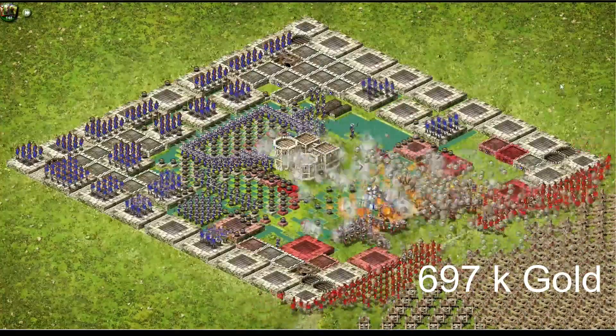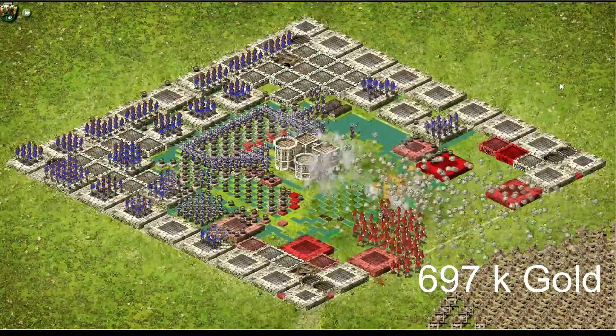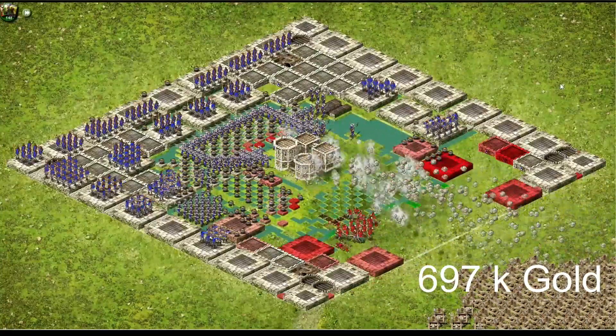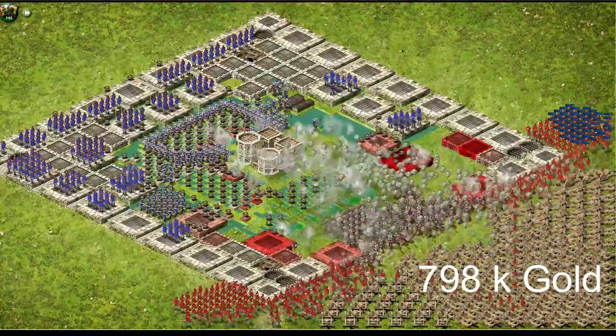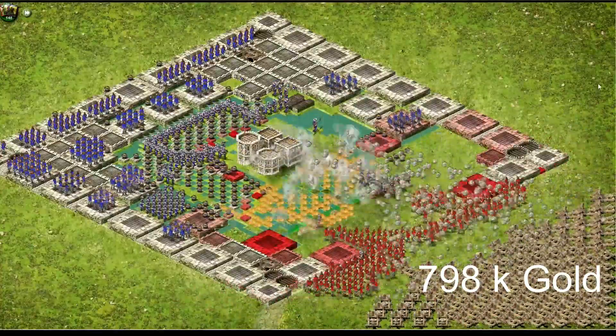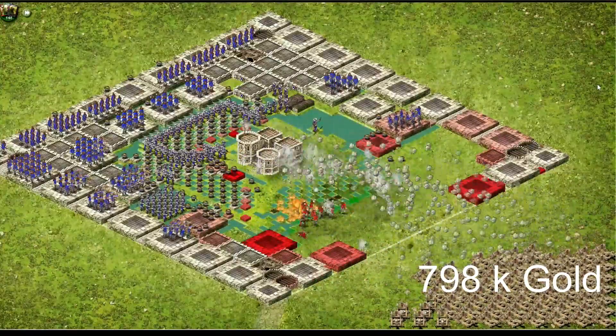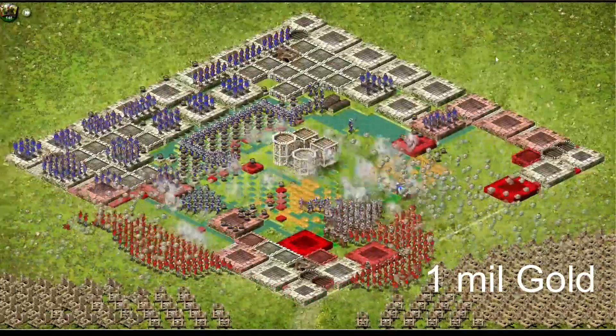But in the late game this is a way better option than the captain attacks. Yeah, 14 attacks is a lot, but it is easier in that sense. On the other hand, having a lot of gold inside of your capital is very dangerous because other players or rogue players can see it.